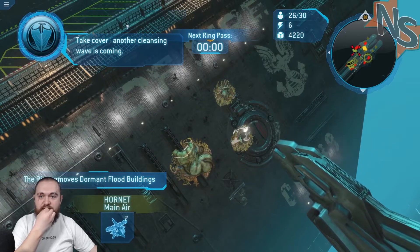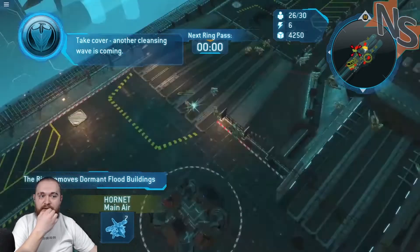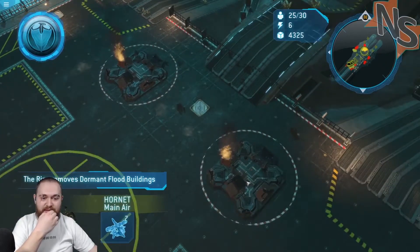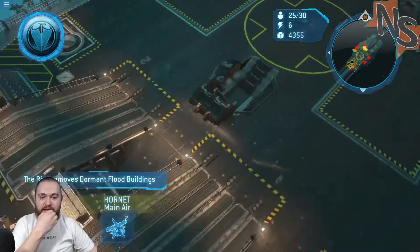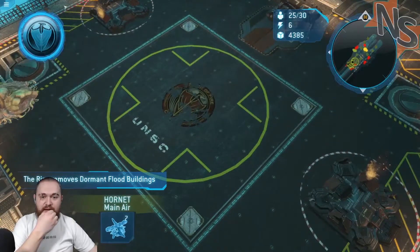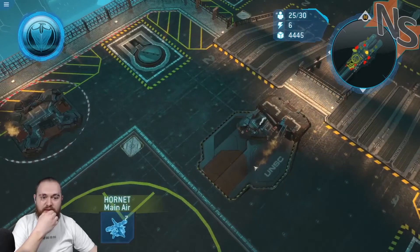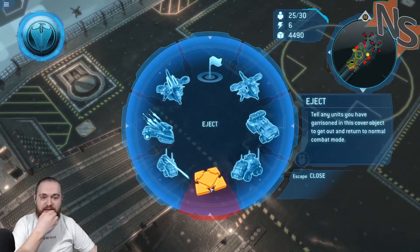Garrison your squads into the airlock — I didn't figure out how to do that and it's not helping. All of my infantry bays are damaged, so unfortunately I can't do anything with that. I've only got one of these left.